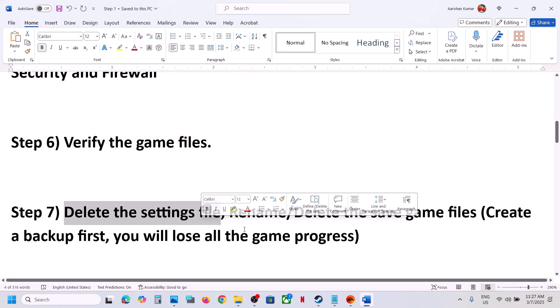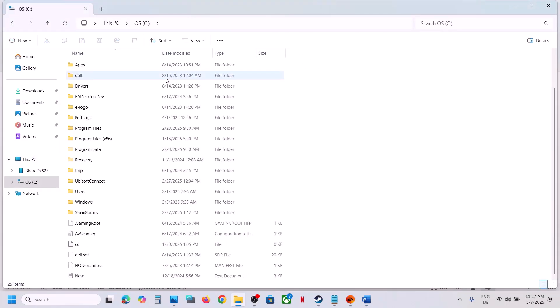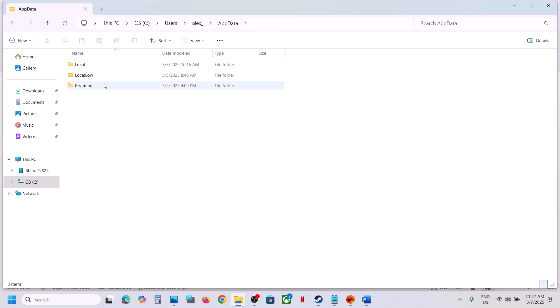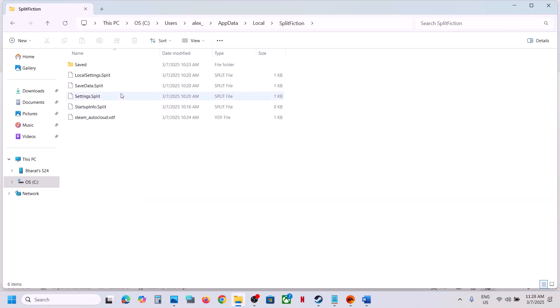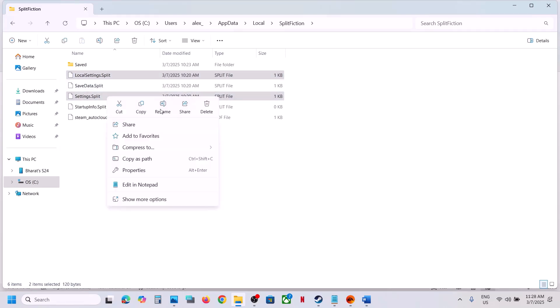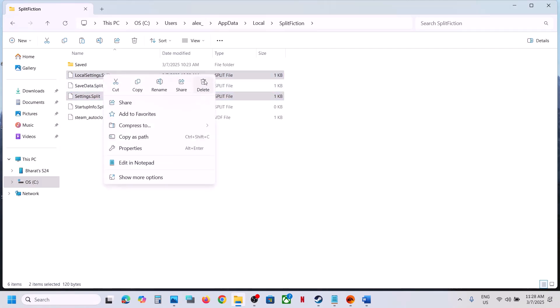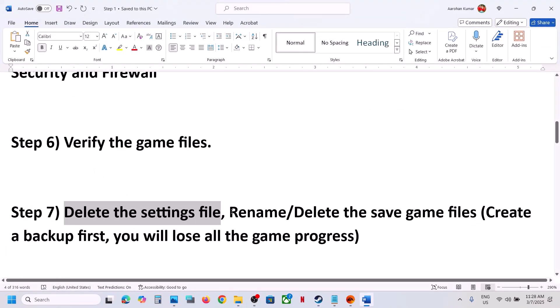The next step is to delete the settings file. Open File Explorer, go to This PC, C Drive, Users, your username folder, then AppData. If you don't see AppData, click View, select Show, and check Hidden Items. Open the AppData folder, then Local, and find the Split Fiction folder. You'll see settings files — Local Settings and Settings Split. Create a backup first by copying and pasting them to the desktop. Then delete these two folders, launch the game and check.